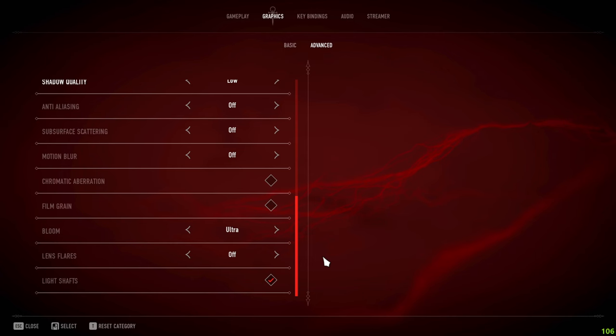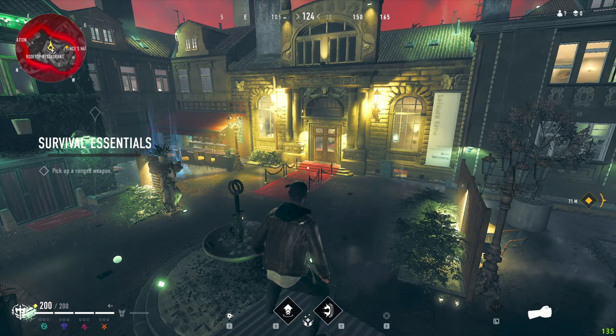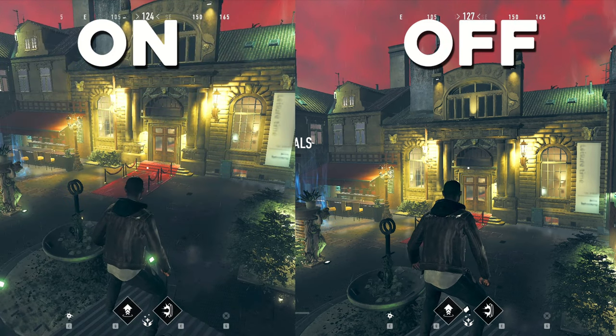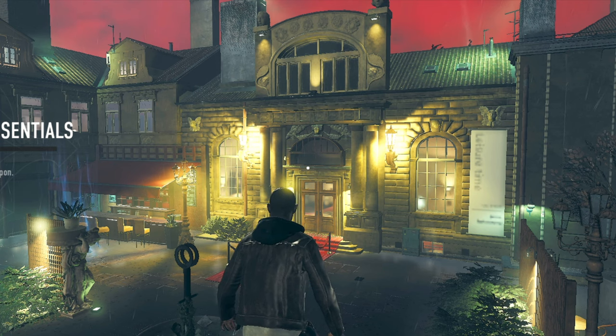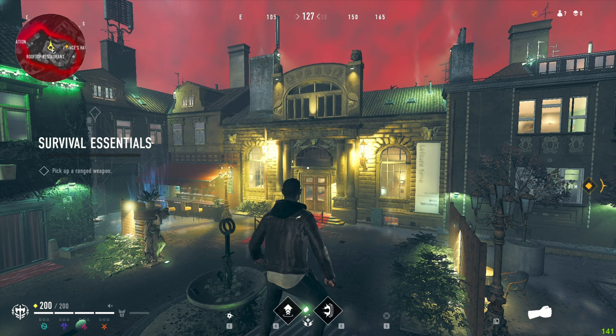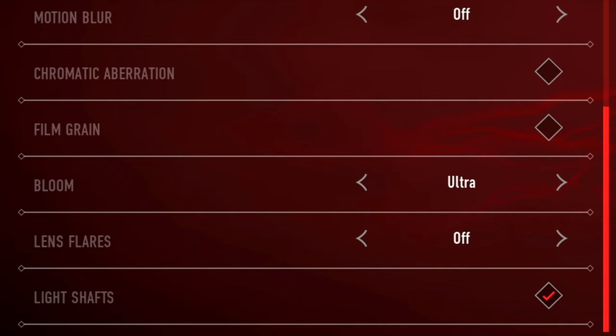The most important setting is bloom. Bloom determines how bright your screen is. With bloom on ultra the game looks brighter, and with it off the game is less bright. Since dark skins blend in well at nighttime, having bloom on ultra makes it easier to spot players with dark skins or just see players in general.